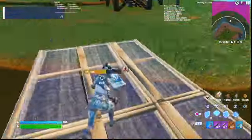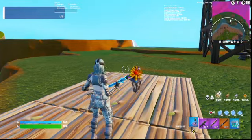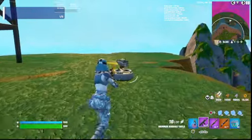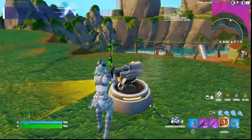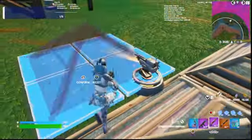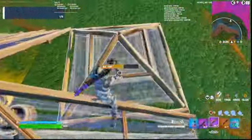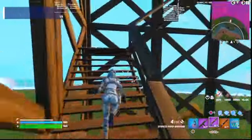The boss spawns every two minutes, as you can see in the top left corner it says one out of five — that's one minute. You cannot destroy this turret; it's a glitch, so you can't destroy turrets. You can cone him, sort of. Storm insta-kills.